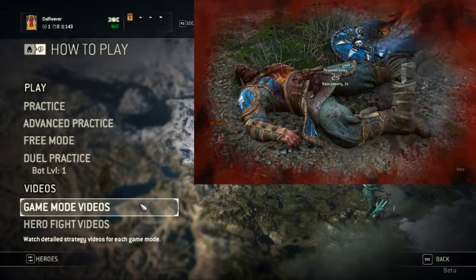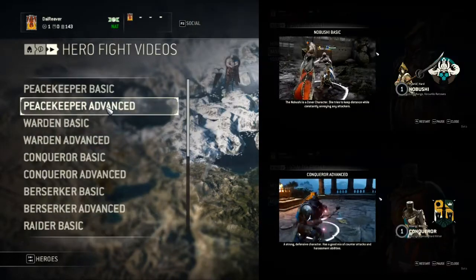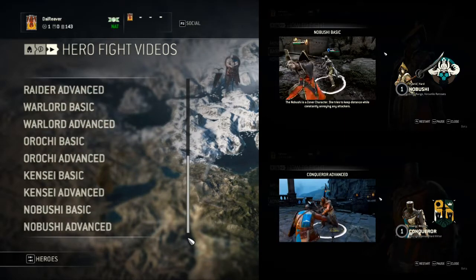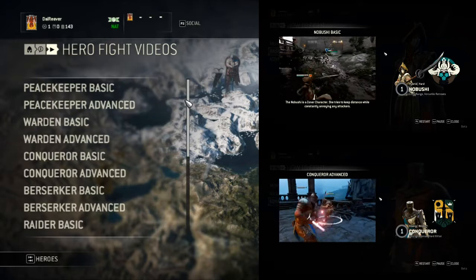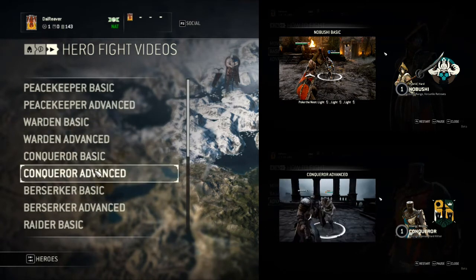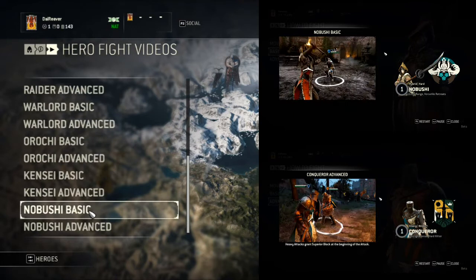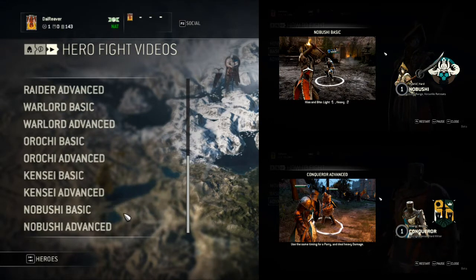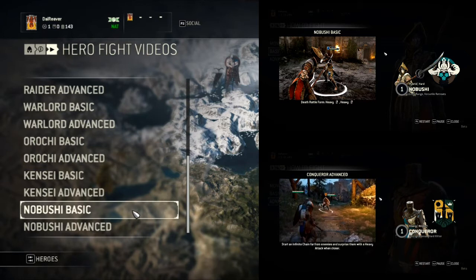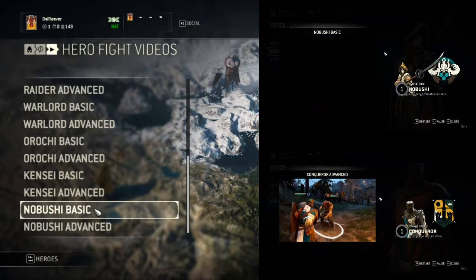You've got your game mode videos, which will explain the different game modes. But what is extremely useful are the hero fight videos. There are two videos for every single class. You can also access these through the customization menu of each class, as they also have a how to play on them. I would recommend that if you've got an idea of what class you want to play, watch the videos for that class - especially if it's one you're wanting to unlock. Because, for example, if you're wanting to unlock the Nobushi and you don't realize how it actually plays and it doesn't suit your playstyle, you'll have just lost 500 steel if you're not going to play it. So it's worth coming here first, having a look at these videos, thinking: does that playstyle fit me? And then picking your character.